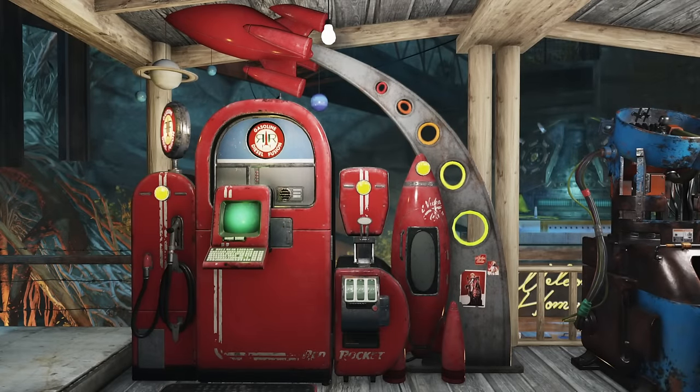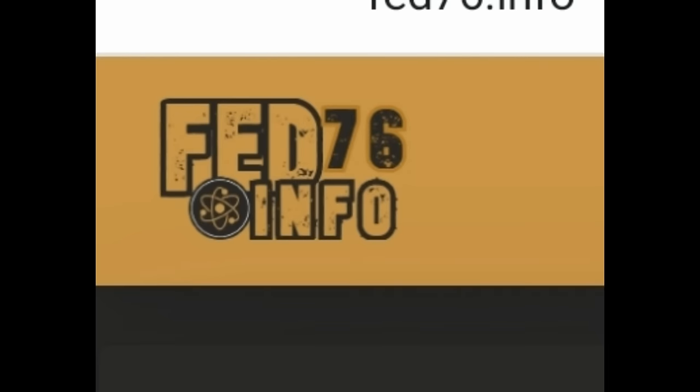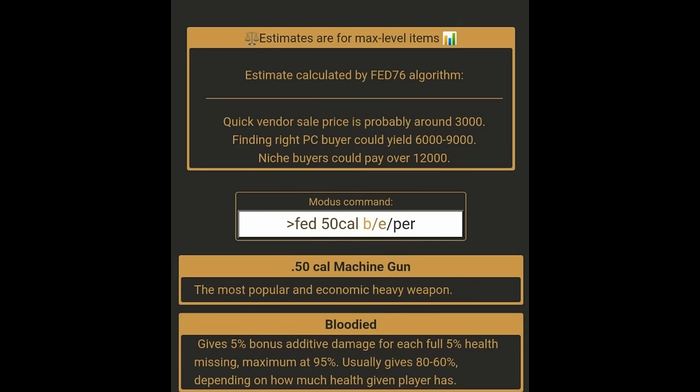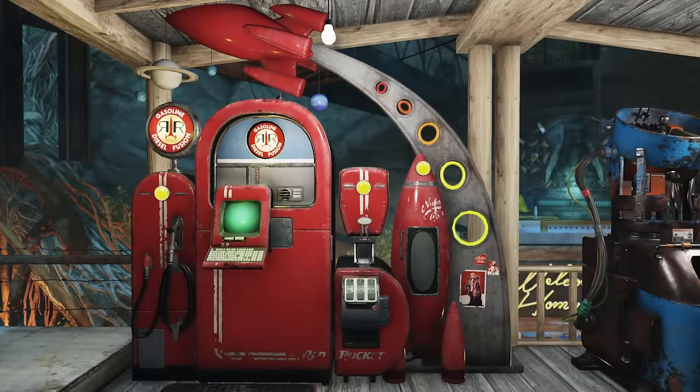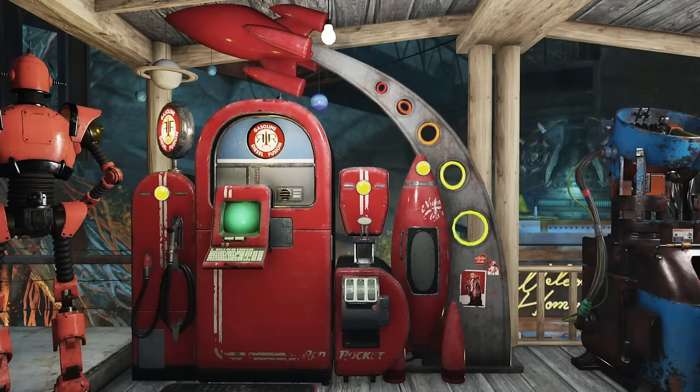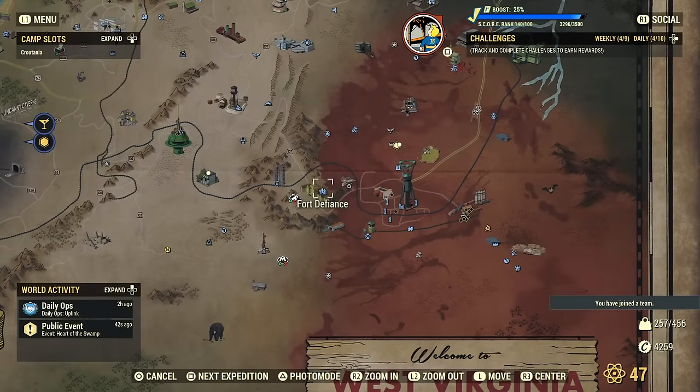Obviously one of the best ways to get caps is from your vending machine. I recommend a site called Fed76 — you can put your guns in with their legendary effects and it will tell you how much the gun is worth or if it's trade only. That way you can price them correctly, not overprice them, and not upset people. I'll link a video in the description that goes into more depth about selling stuff in your vendor.